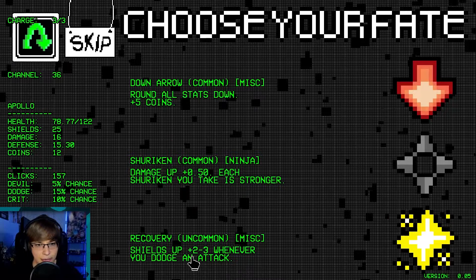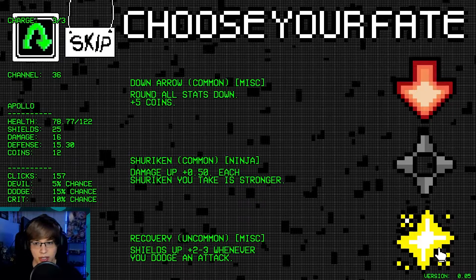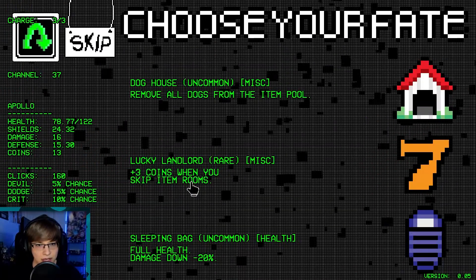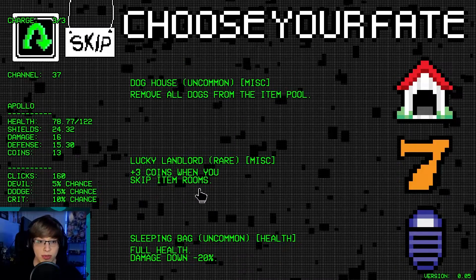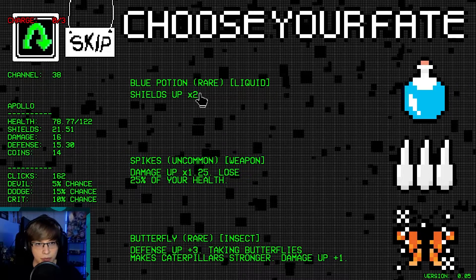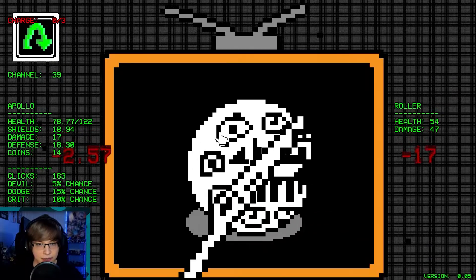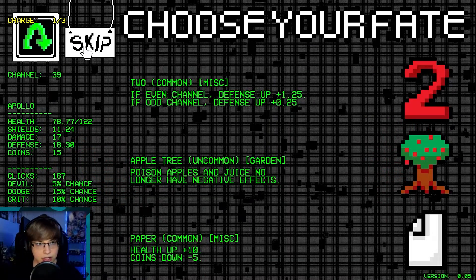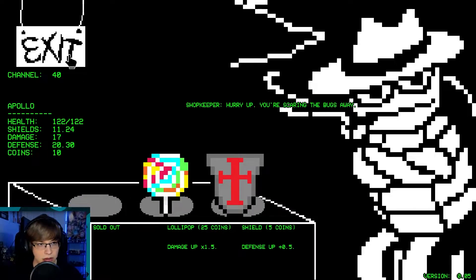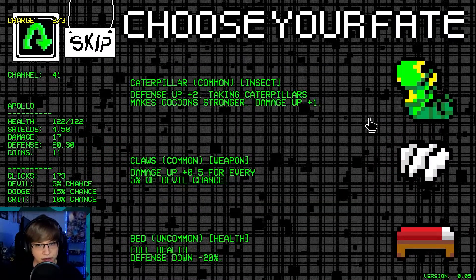Shields up 25. Whenever you dodge an attack — actually we'll take a shuriken. Recovery could be good too, give us some more shields since we are doing dodge builds. Remove all dogs — now we're doing dogs. Three coins whenever you skip item rooms — maybe we just skip things way more often. Reroll. Shields up times two, defense up three — we'll just take that. Skip. Restore half health. So now we actually have way more of an incentive to skip — two defense and one damage.